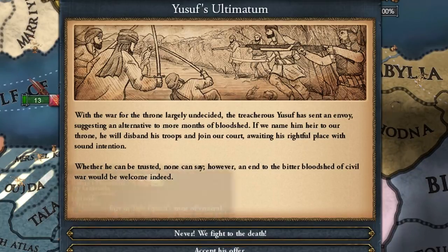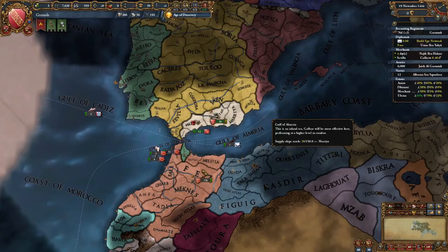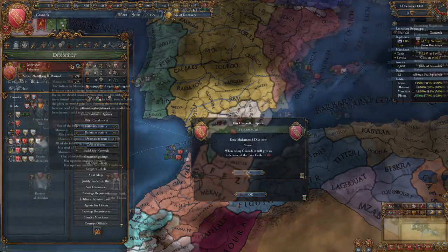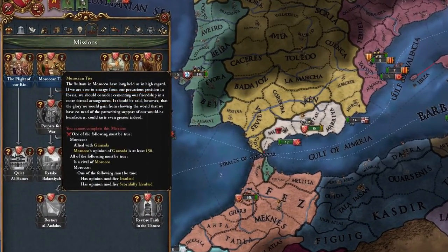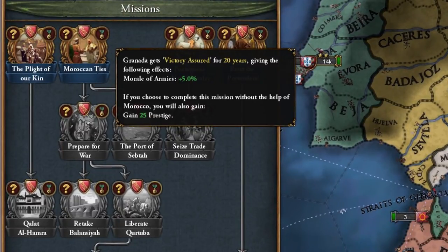With our preparations out of the way, we can unpause the game. Our diplomat will successfully return with an alliance from Morocco, and when he returns, we can assign him to further improve relations with Morocco once the diplomatic cooldown expires. This will be necessary later for us to complete our first mission, Fulfill Moroccan Ties, as we will need to have relations of at least plus 150 with them.